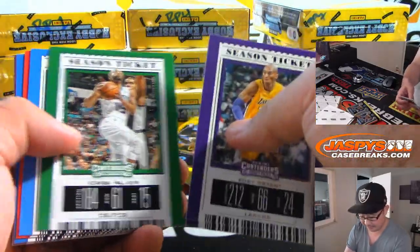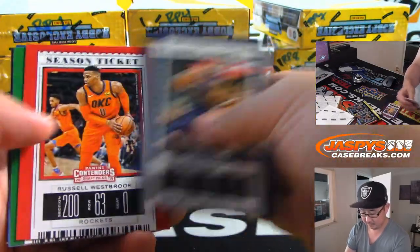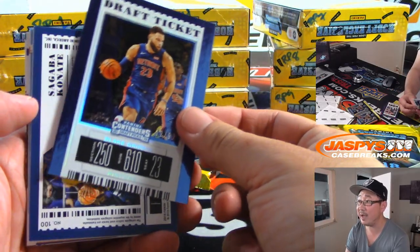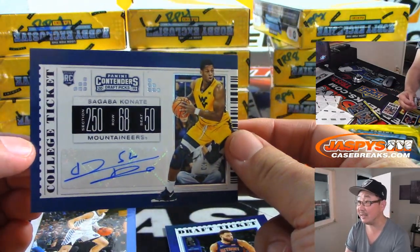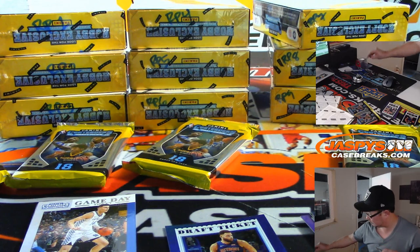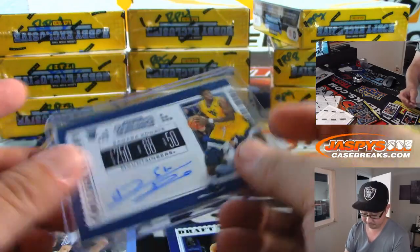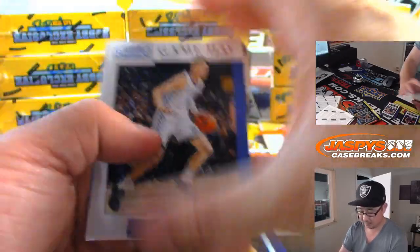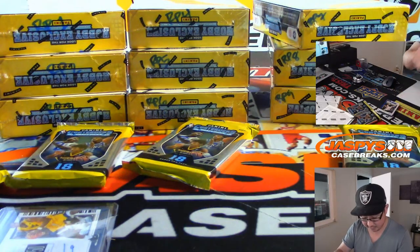All cards ship, obviously. You got a Blake Griffin — the 99 — and the auto's usually behind this. It's Konate. Sagaba Konate, college ticket autograph. And you'll get all those, of course.